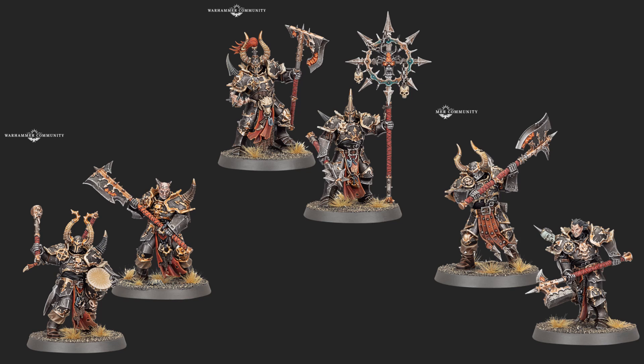Here are a few more images of the new plastic Chosen sculpts, and they just look fantastic. I really like the fellow on the bottom right with the great hammer. You get helmeted and unhelmeted options, your drummer, your banner bearer. I think they're going to make a great counterpart to the Varanguard as an infantry unit to go with your Varanguard elite cavalry. The Varanguard are one of the best looking models in the game in my opinion, and I think these live up to that. Slaves to Darkness is looking in pretty good shape so far.